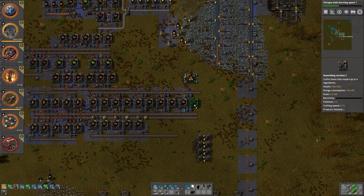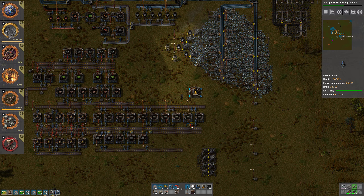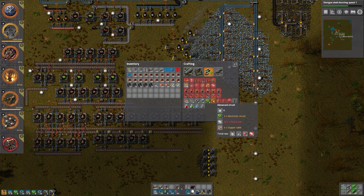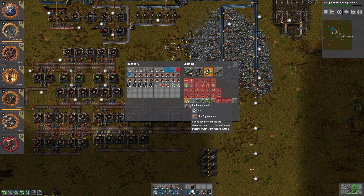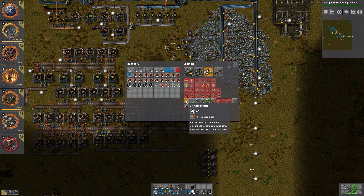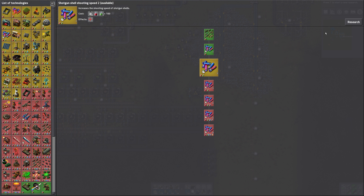One of the assembly machines should be marked as pipes. We need copper cable — two copper cables in half a second equals four cables per second, one assembly machine for each of the red circuits, that equals six assembly machines. For the advanced circuits it takes six seconds, equals six assembly machines. We need two electronic circuits which takes half a second, equals six assembly machines. We need two plastic bars. So we need six of those.